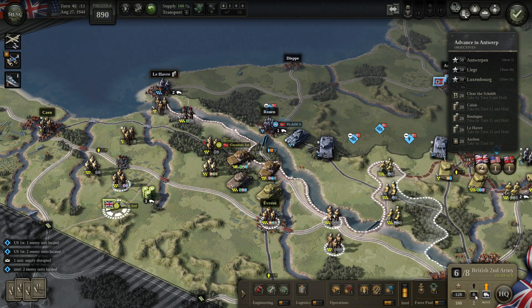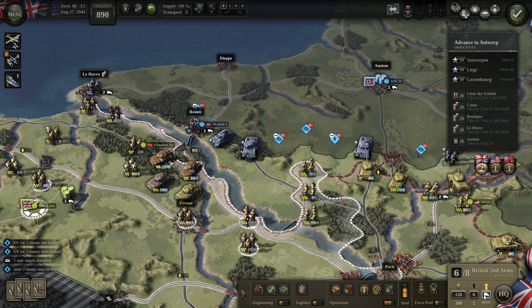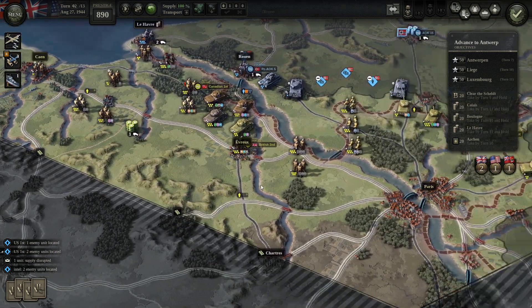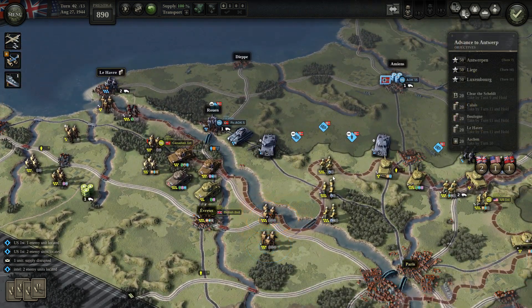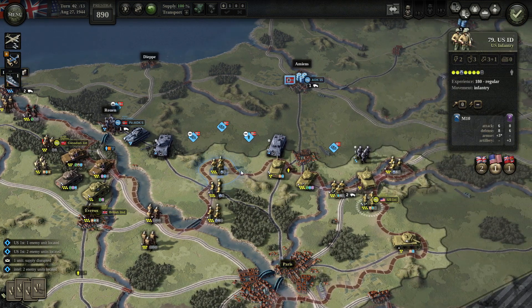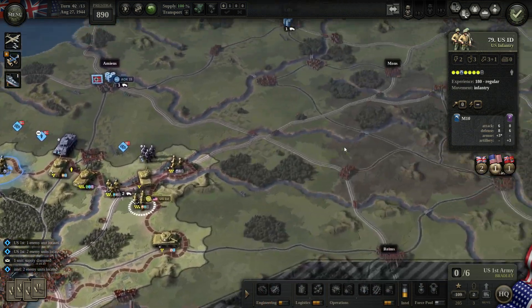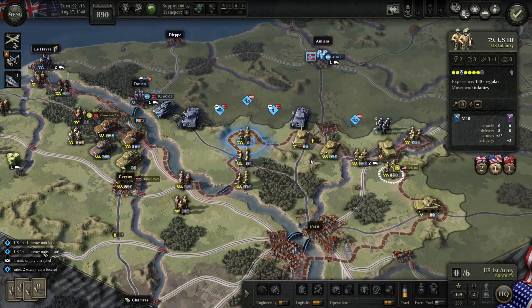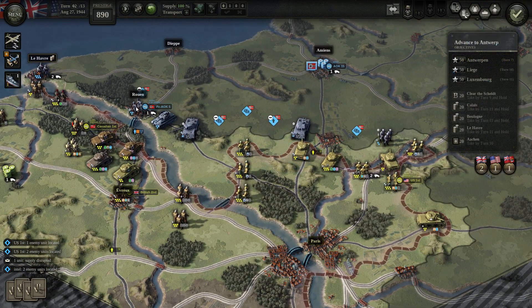The British will move over here. The US will actually pull from here and proceed to the east, while the British will take the coastline flank.